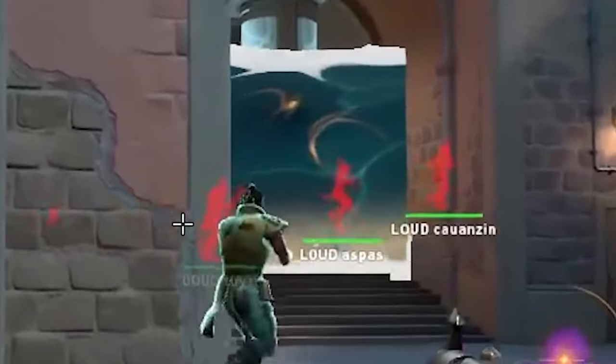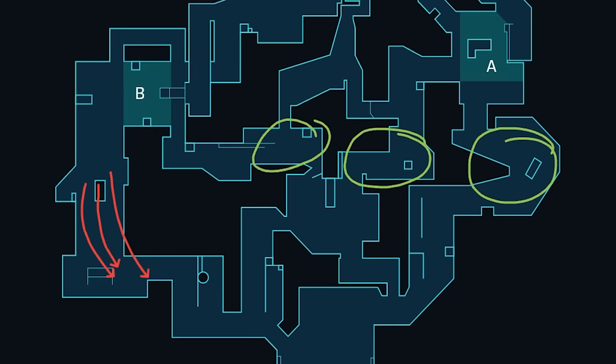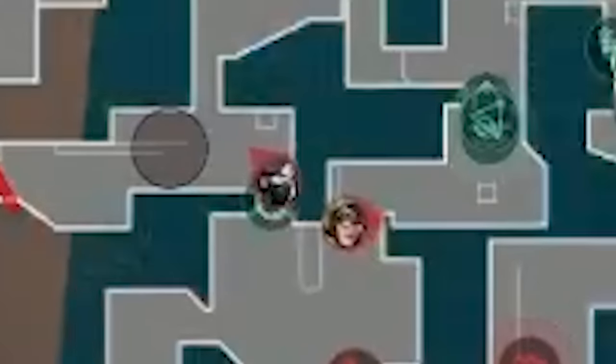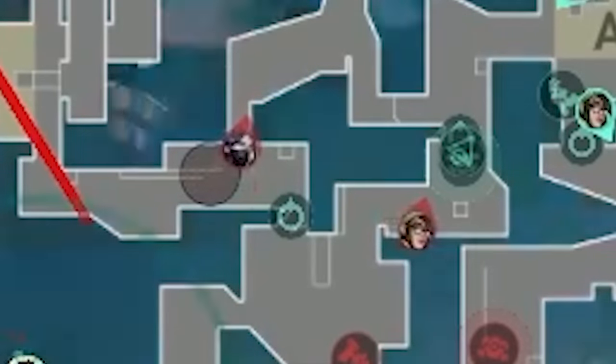The barriers drop, both teams sprint up B long. EG harbor wall, Skyflash. Loud's calling: they're pushing B long — let's back off! Heavy aggression B long means there's a gap somewhere else on the map. Without missing a beat, Loud's mid players immediately begin taking space mid. They're so decisive — eating up all the free real estate in streets and art.